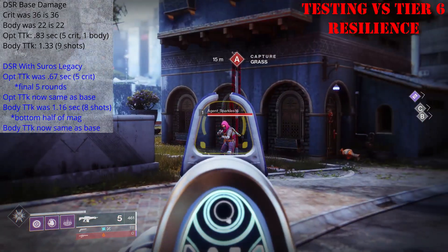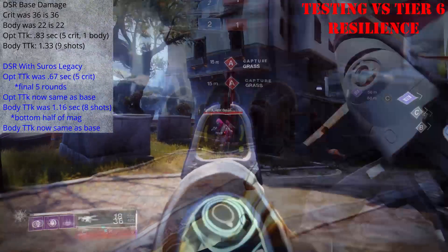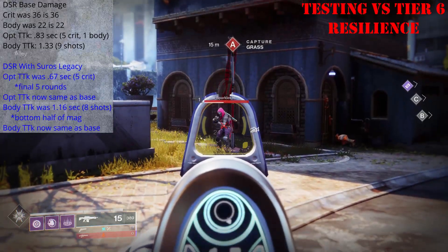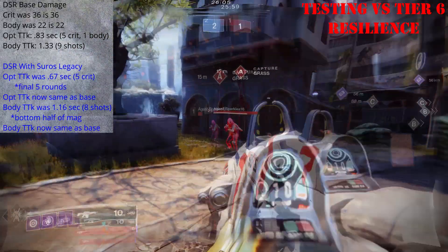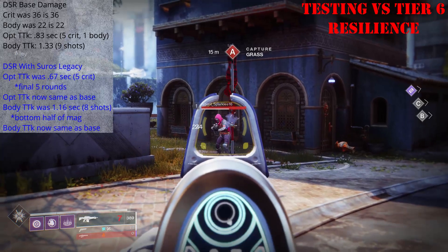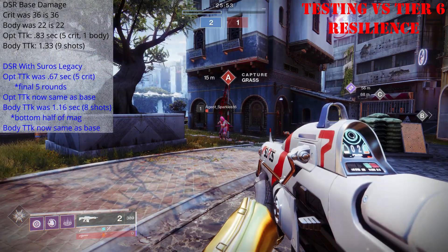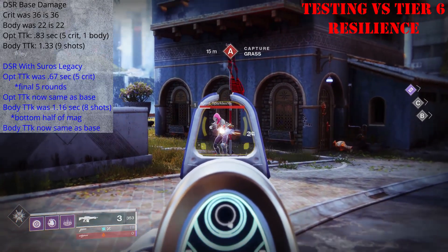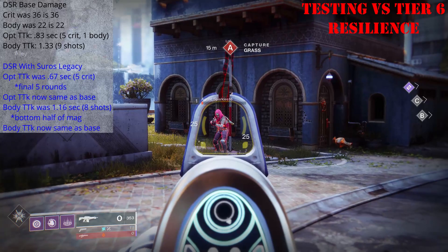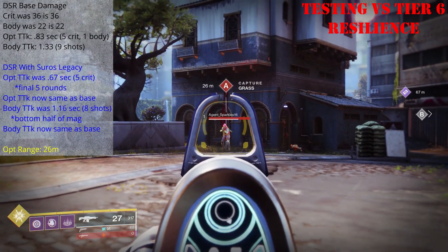The Suros Legacy damage increase used to help this fire mode out. Pre-Beyond Light with the final 5 rounds, you used to be able to secure a 5-crit kill with the last 5 rounds in the magazine — this does not appear to be the case anymore. With the bottom half of the magazine, you're still gonna need 5 crits and 1 body shot. Also, pre-Beyond Light, anywhere in the bottom half of the magazine you could secure an 8-shot body-shot kill; now, no matter how deep we are in the mag, it is still taking 9 shots. They may have stealth-nerfed it and dropped the damage values marginally without telling anybody. In the Dual Speed Receiver fire mode, your optimal range is gonna be 26 meters — past that, you're gonna start seeing damage fall off.